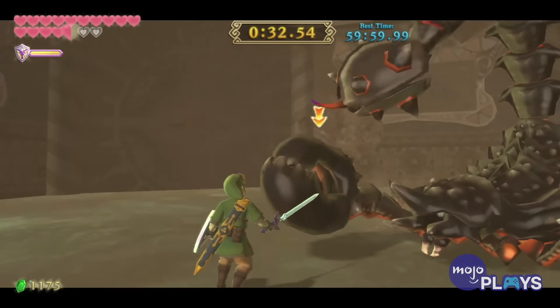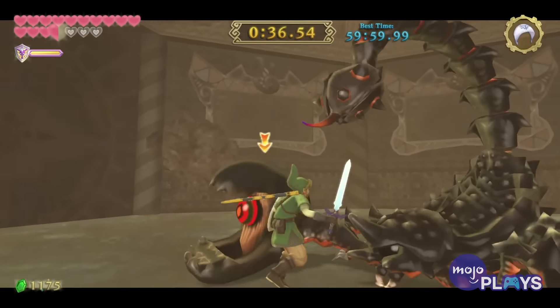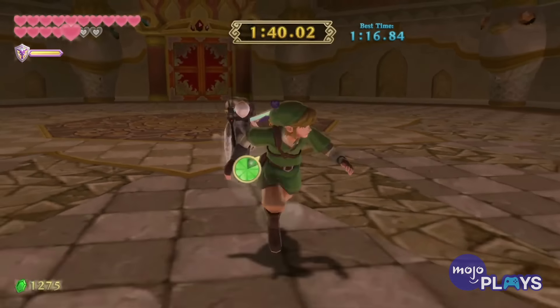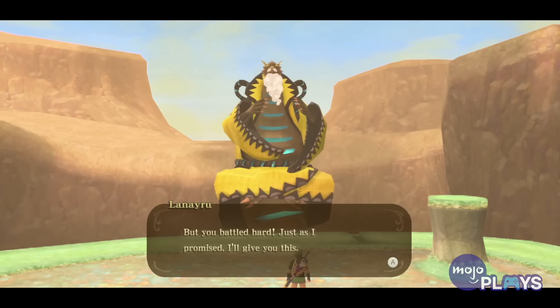And you can't take any bottled items like potions or fairies with you, making it a bit harder to heal. Although there are 12 possible rounds to get through, Link is given the Hylian Shield after beating 8 of them. Still, that many bosses in a row can prove tough.